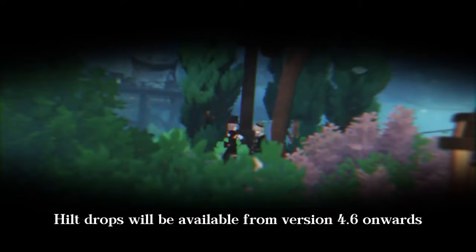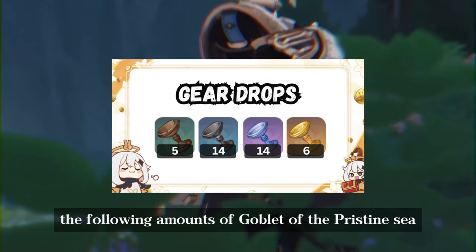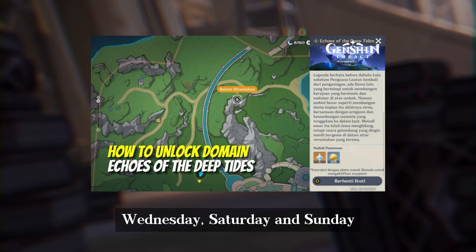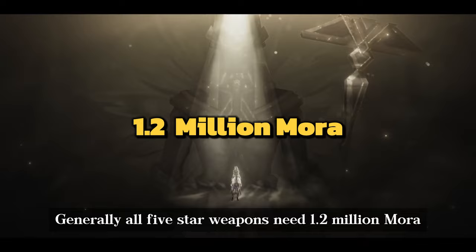Lastly, you will need the following amounts of Goblet of the Pristine Sea from the domain Echoes of the Deep Tides on Wednesday, Saturday, and Sunday. Generally, all 5-star weapons need 1.2 million mora and 907 mystic ores for ascension.